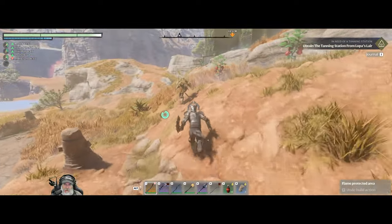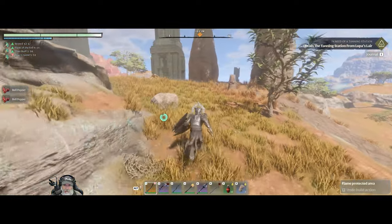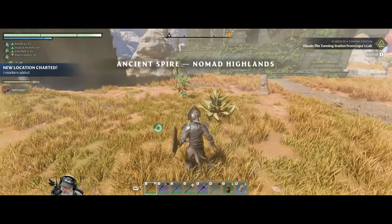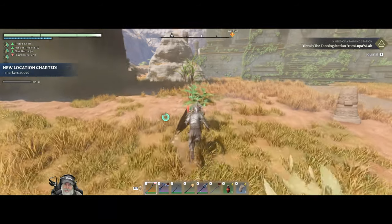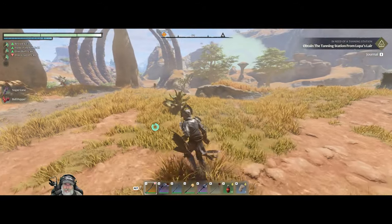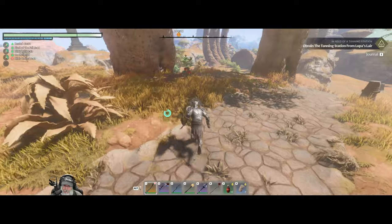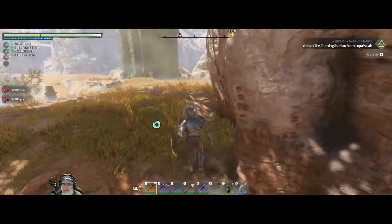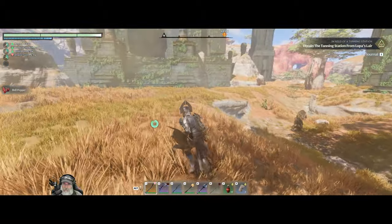We'll leave that flame altar there until we get to the top of the spire, and then we won't need the flame altar there any longer. Oh, we just got an achievement - Nomad Highlands Stargazer. Reach the ancient spire in the Nomad Highlands. So I guess we are in the Nomad Highlands. I thought this place was called Pillars of Creation, but maybe that's just the name of the area we used to get here.